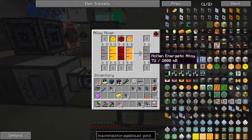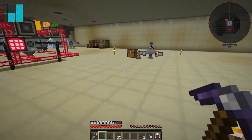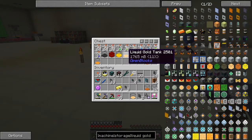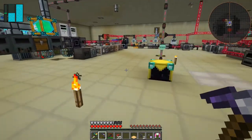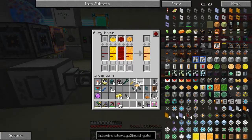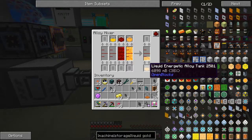It's producing molten energetic alloy, and what I didn't do last time was this: remove that out of there, and now you see it's producing liquid energetic alloy — isn't that just truly amazing. I've got some tanks of liquid energetic alloy. It doesn't seem to be producing anywhere near as much as it should do. We can put that in there and it can drain it all out.